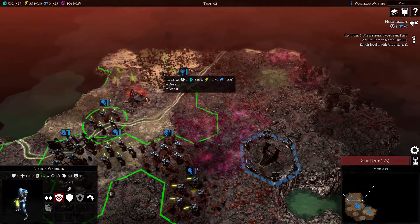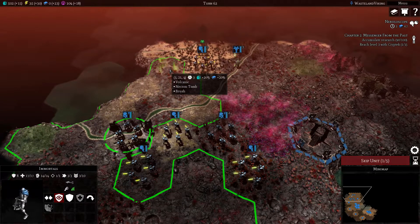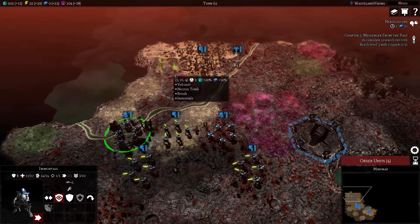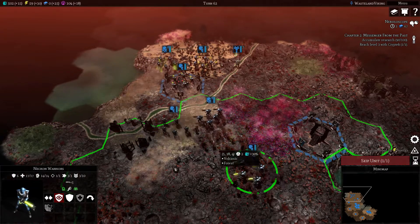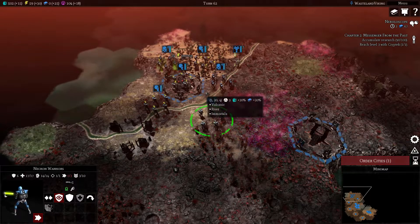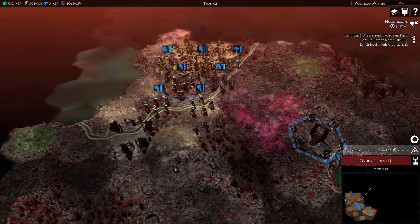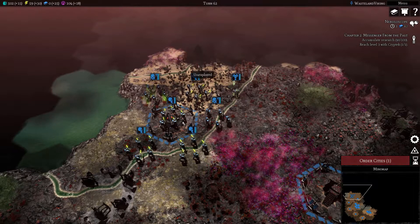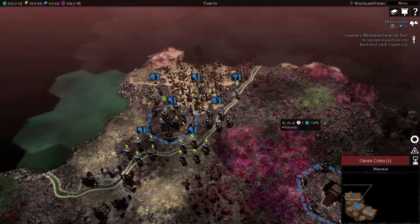Let's go - might as well. And then we'll definitely get annihilation barges pretty soon, they're really good. I'm guessing there are going to be enslavers up here, which I am okay with. We produced 24 energy - nice, so we got that for free.